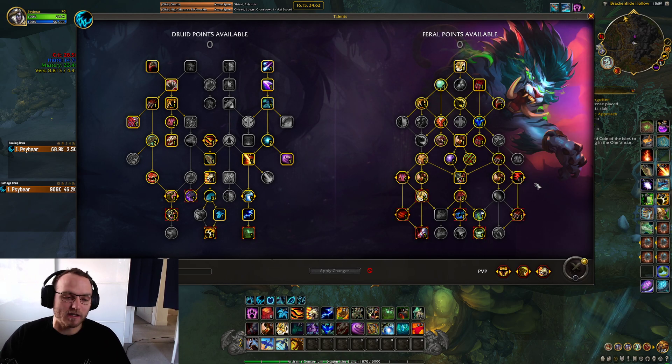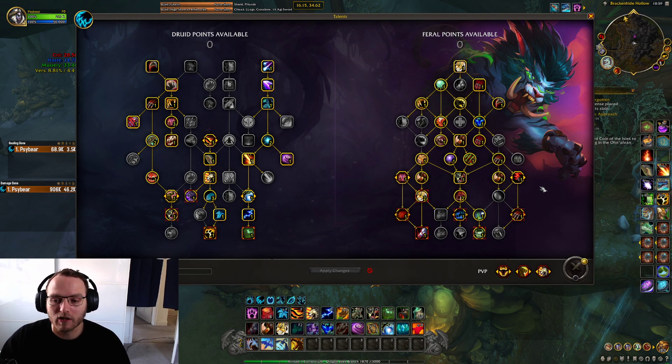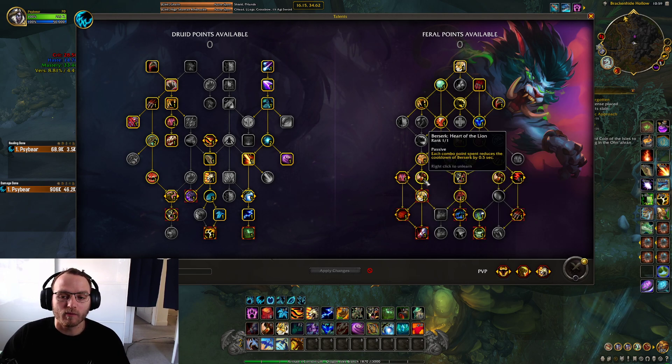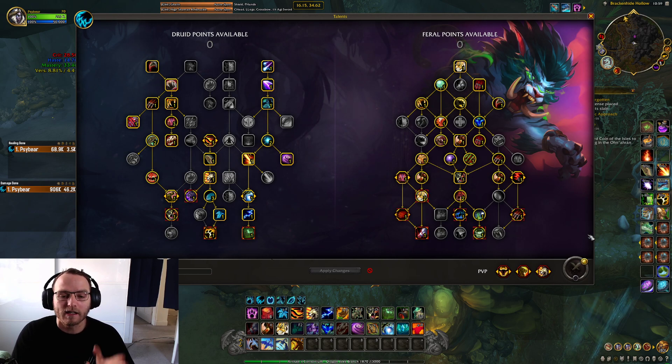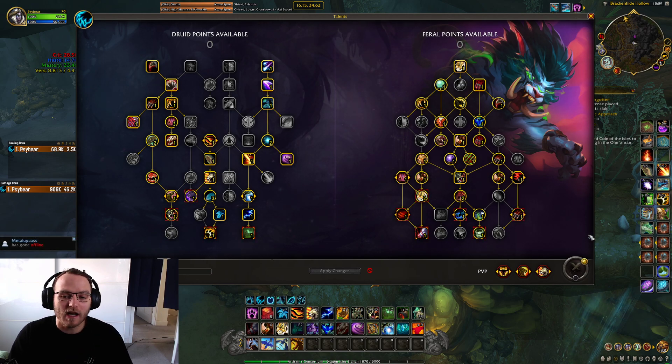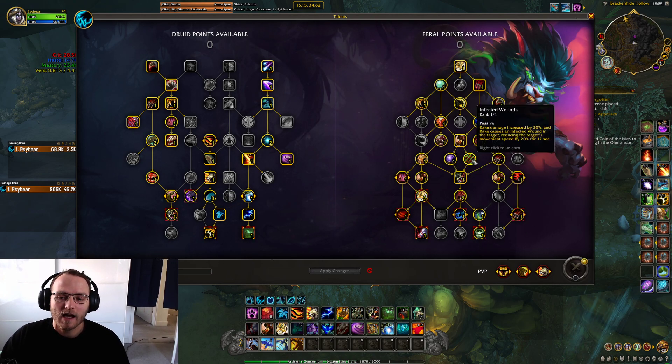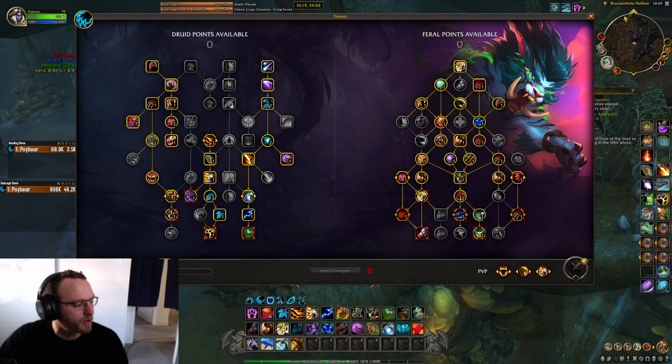Brutal Slash for burst single target and burst AoE — it's just good. Feral Frenzy for the add you've got to kill. Also, 2-Minute Convoke lines up with 2-Minute Berserk, so you've got Feral Frenzy and Convoke to burst down the adds and the intermission adds. Circle, Blood Talons, Double CI — all those things make sense. I've got Demonic Circle and Infected Wounds because they're all so good.